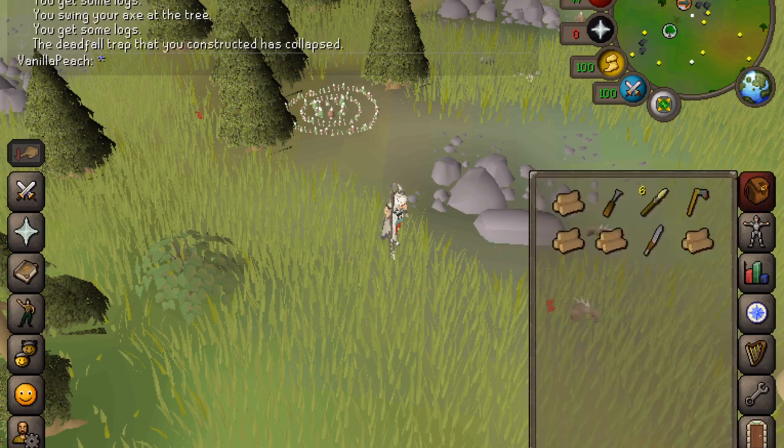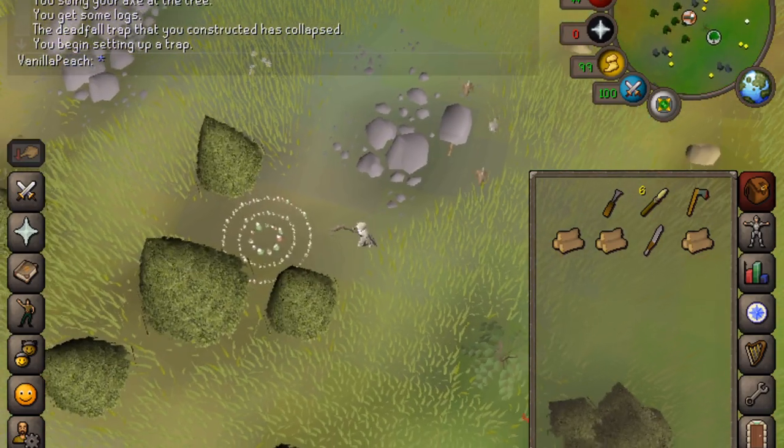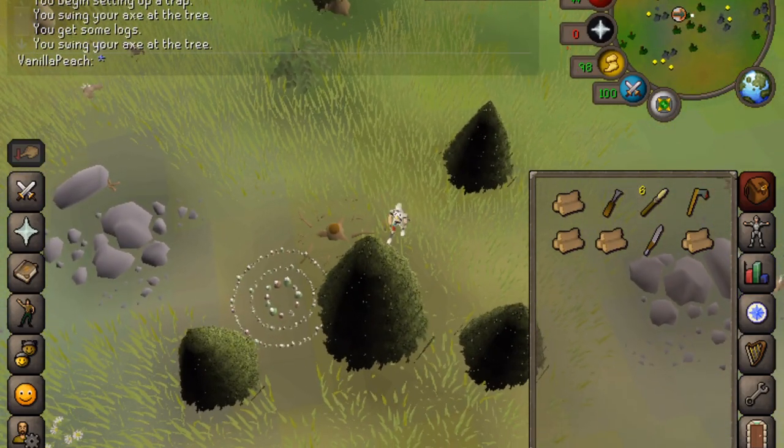That one collapsed, so I've got some logs in my inventory. I just click Set Trap Boulder and set the trap again. Then I get some more logs while we wait.